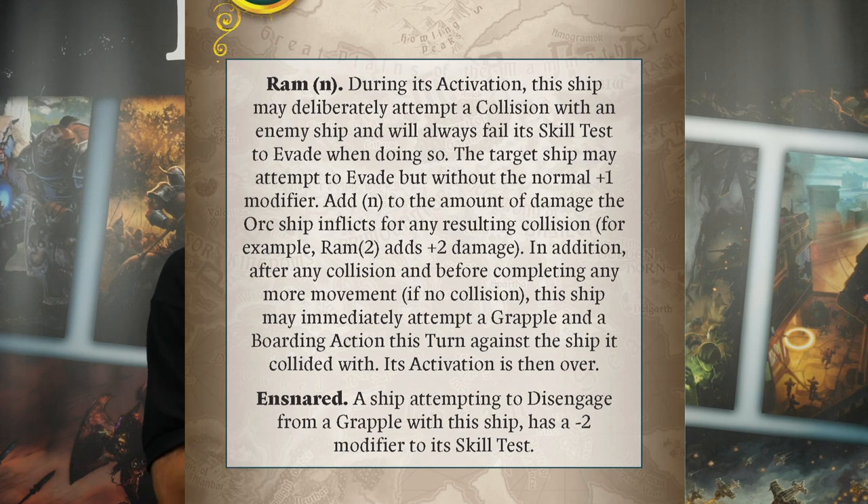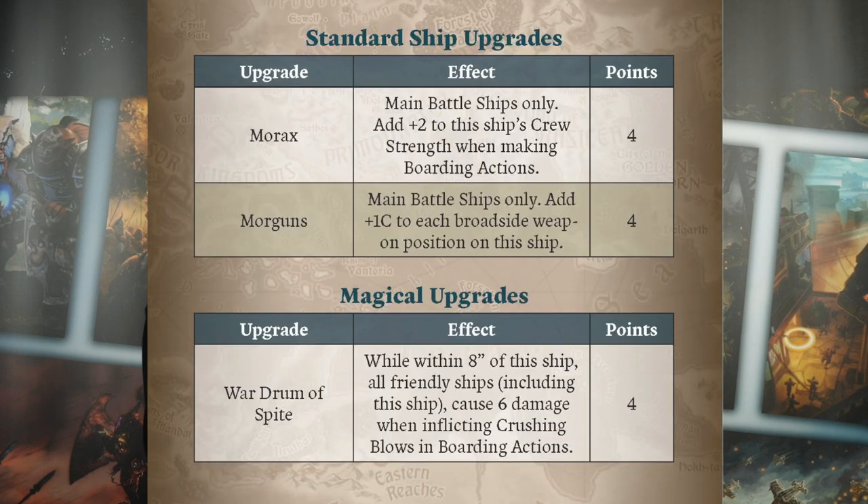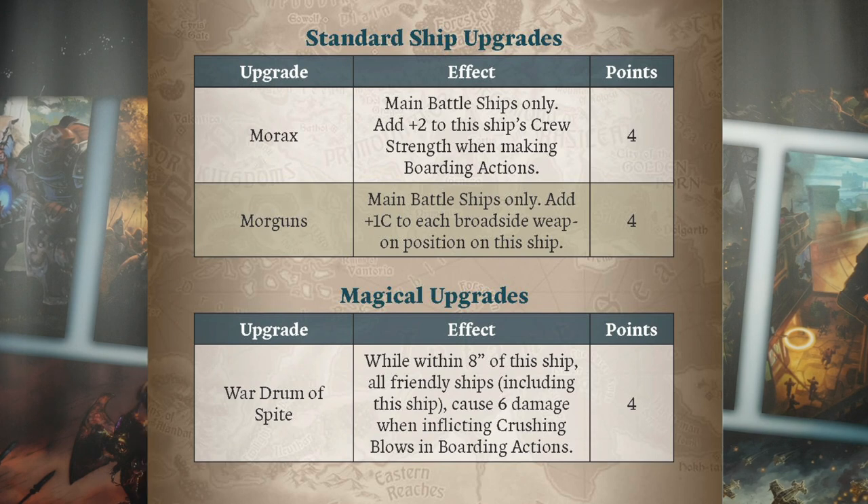For upgrades, you've got the Morax, which gives plus two to the ship's crew strength when making a boarding action. So if that's the boat that's going to plow into your side, you hit them with a ram, do the boarding action, use the Morax upgrade, and pile on. Then there are War Drummers — spite six damage when inflicting clutching blows in boarding actions. Everything in this fleet is about getting up close, getting personal, and chopping everything to pieces.